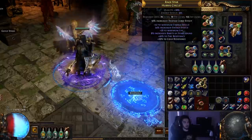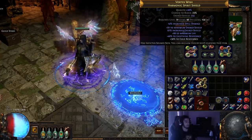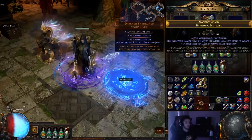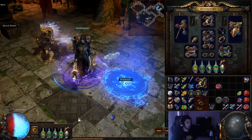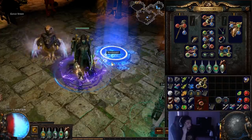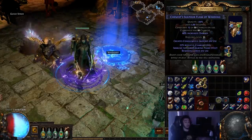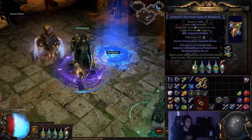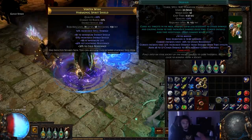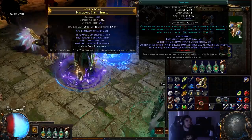Heretic's Veil is about 200 ES, and Atziri's Reflection is probably going to be the same amount — though that'll be retardedly expensive. Regarding a common question: I'm not using a Witchfire Brew because it does not scale off Curse Effect and does not scale off Flask Effect. The only thing that would scale is the increased damage over time on a Sulphur Flask. By scaling Curse Effect, you're actually scaling the multiplier on Despair — enemies have minus Chaos Res and take increased damage from damage over time — and that is what we're trying to scale. That's huge for our damage.